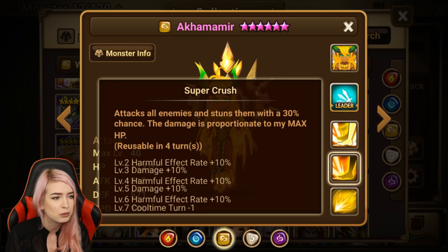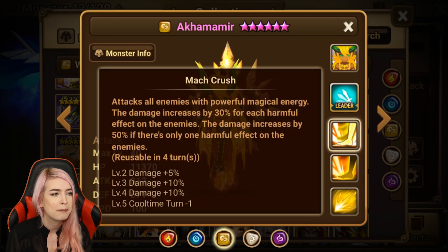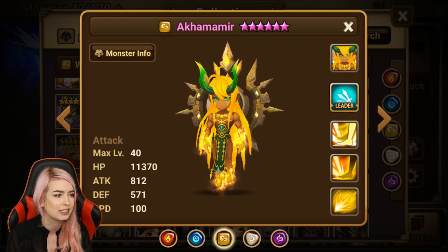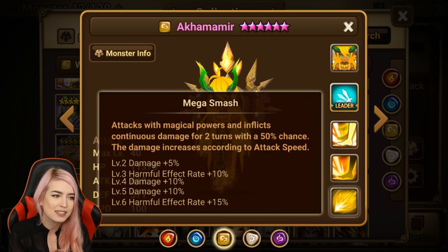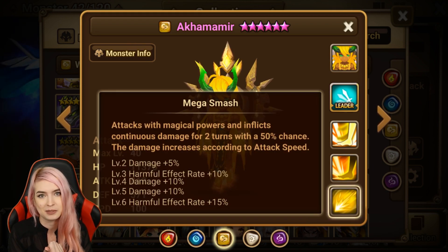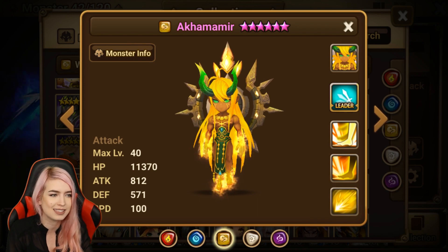He also had the second skill which attacks all enemies and stuns them, and the first skill kind of just has continuous damage. But think about it — is there anywhere we can really use him? His third skill has the AoE, damage increases, but that's all it is. His second skill damage is proportionate to max HP, but he's an attack type. And then the first skill damage increases according to max speed. So you'd want speed on him for the first skill, HP for the second skill, but he's an attack type. He's just a little confusing and doesn't really have a use in the game.